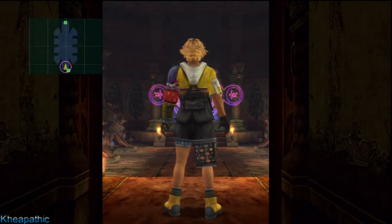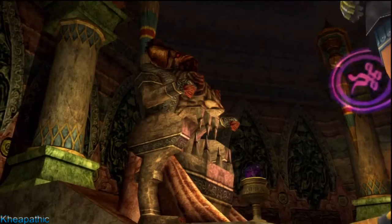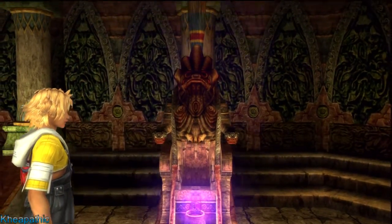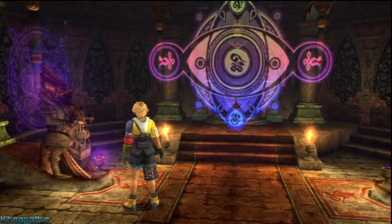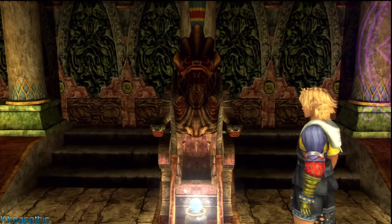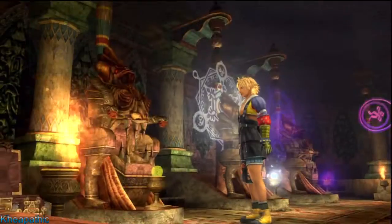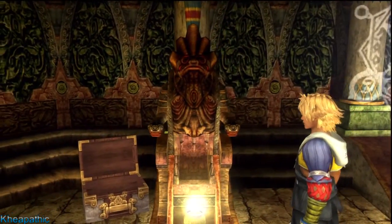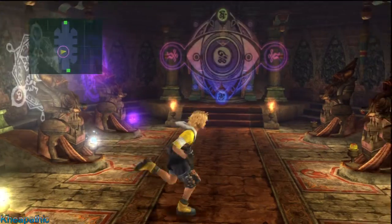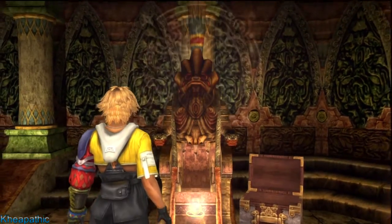I will have each of the temple walkthroughs as links on the screen and in the description area below. Once you've obtained all six items from the Destruction Sphere, you can come back and activate all six of these statues. Once that is done, the shield blocking the doorway to the Chamber of the Fayth will go away and you can enter. You will have a scene with the Fayth, which might be a bit of a shock if you haven't played this game before. But once that scene is over, you will have access to Anima and you will have the trophy Feel the Pain.